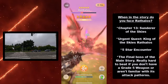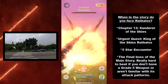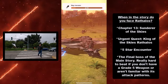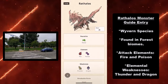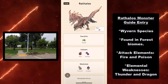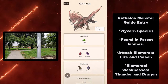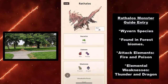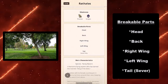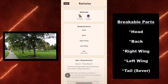It's really hard to beat if you don't have a grade five weapon or you aren't familiar with its attack pattern. Here's some old footage of me taking on Rathalos — it was a total pain when I first fought it. Got used to it, now it's super easy. And here's Rathalos' Monster Guide entry: it's a wyvern species found in forest biomes, attack elements are fire and poison, with elemental weaknesses being thunder and dragon. Breakable parts include its head, back, right wing, left wing, and its tail, which you can sever.